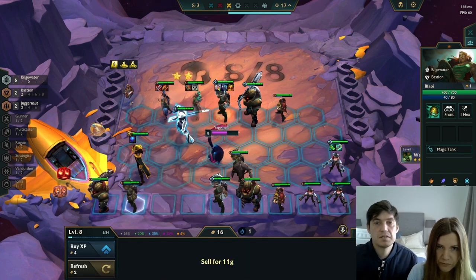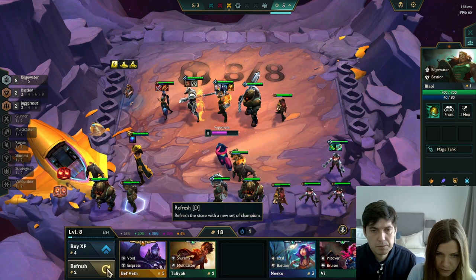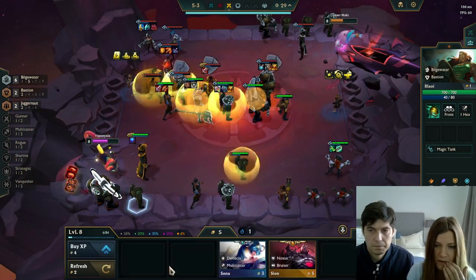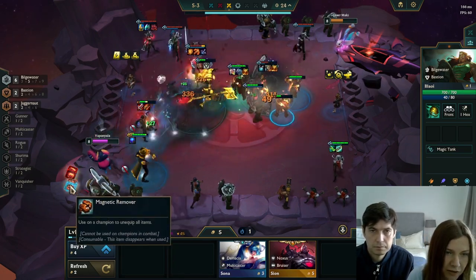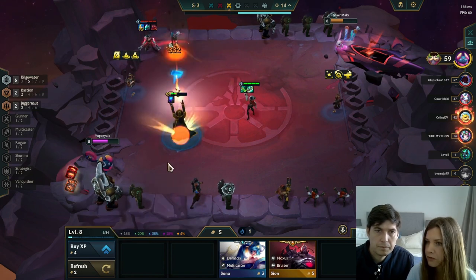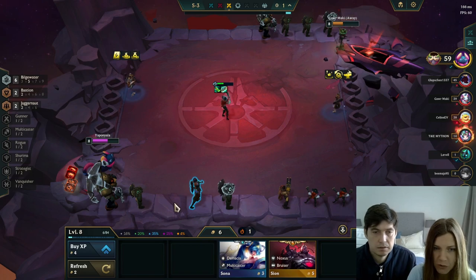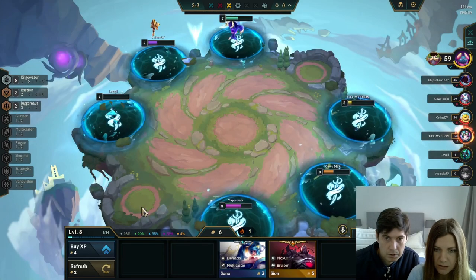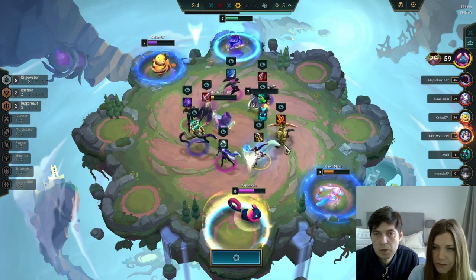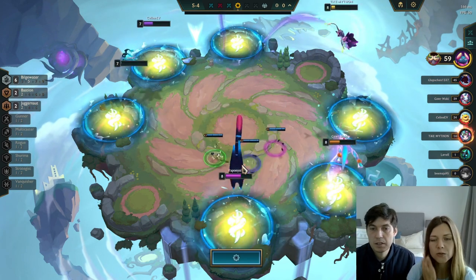Now hopefully we can get Miss Fortune — roll and see if you can find her. We also want Gangplank, remember. Keep going. There's Gangplank — nice! Put Gangplank in right away; that was very important. Sell a unit to make room and choose an item. I'd put those Gloves on Gangplank — that's fine. Now Nautilus is our main tank and Nasus is our secondary tank because he's a strong Juggernaut. Roll for Graves upgrade and Gangplank copies.